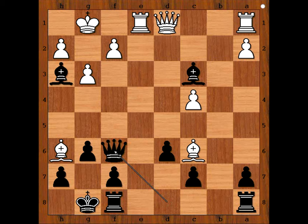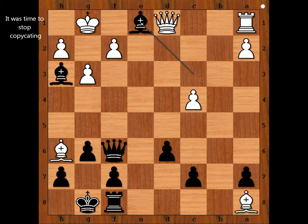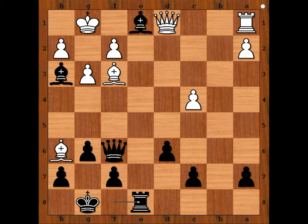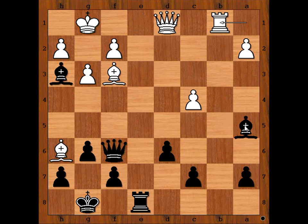It is white to move. White captured the rook on a8. I thought that black would capture the rook on a1, but instead we have bishop takes on e1. Bishop to f3. Rook to e8. Rook to b1. Bishop to a5. Bishop to c6, attacking the rook.